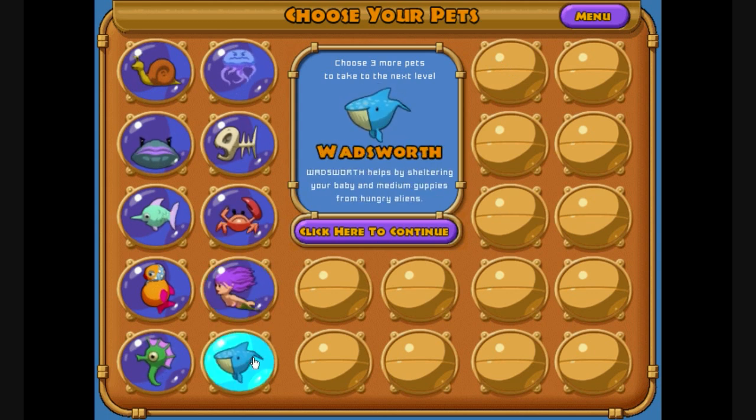Here is my little summary of Wadsworth. Wadsworth helps by sheltering your baby and medium guppies from hungry aliens. Essentially, as long as you've got smaller guppies and have at least a few bought, you can't lose during an alien attack because he will just protect them all. Unfortunately, the ones you really care about are the large fish, because you really don't want them to be eaten. So there is a better pet for protecting your fish from aliens, but he will do for now.